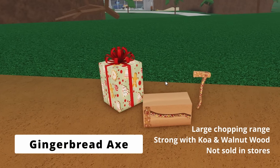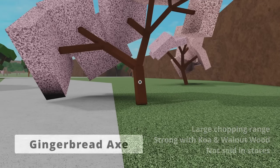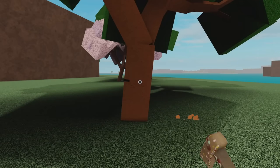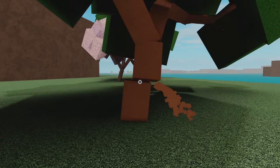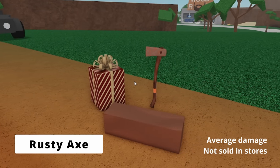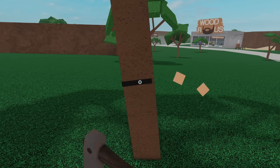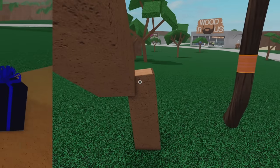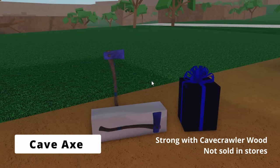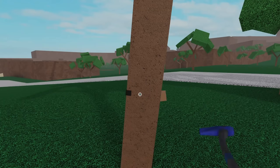The gingerbread axe was sold during the 2018 Christmas event in the gingerbread gift at Woodruss. It is an extremely small axe with a huge range and has the special ability to chop walnut and co-wood with higher damage. The rusty axe was sold in the 2019 Christmas event in the old gift of oxidation at Woodruss — just an average axe, but it does look pretty cool because it is rusty. The cave axe, found in the spooky deep earth gift sold during the 2020 Christmas event at Woodruss, has the special ability to chop cave crawler wood with really high damage, but make sure not to use it when chopping other trees because it is really weak.